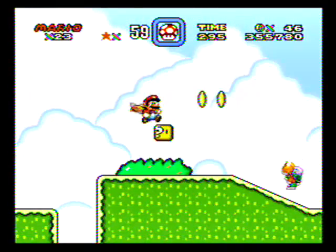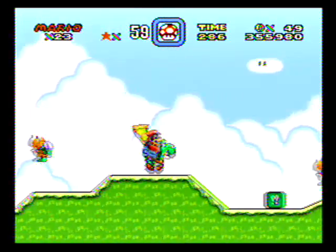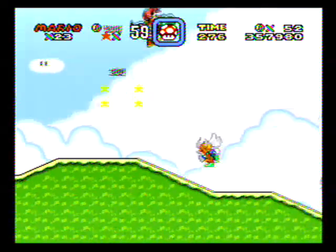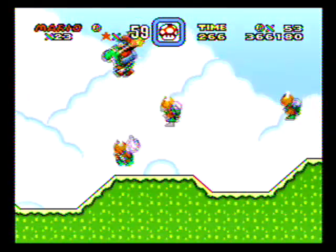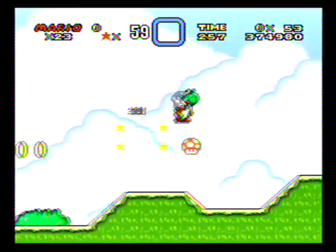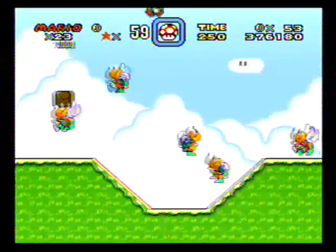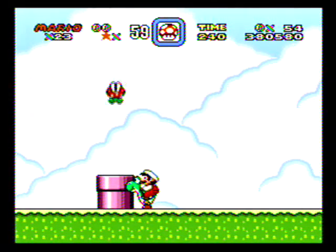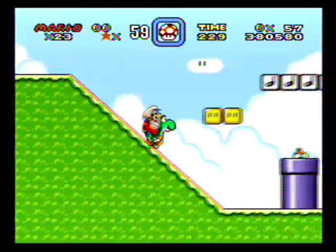On to Vanilla Secret 2. This is a pretty straightforward level, not really much to say about it. Except we get a Yoshi. Yoshi is always enjoyable when you have access to him. And there's really no point in me trying to get that cape because I already have a cape. This is actually a level where you can rack up a lot of 1-ups if you do have a cape. If you really feel like it, this is a pretty good level to grind 1-ups. Not the best in my opinion, but we'll be getting to the best once we've been through the rest.